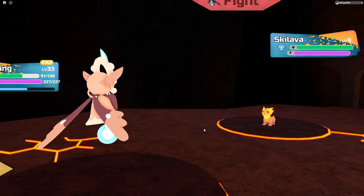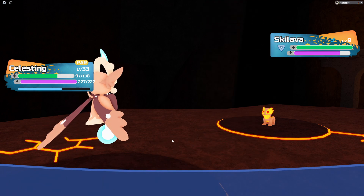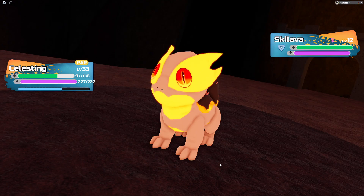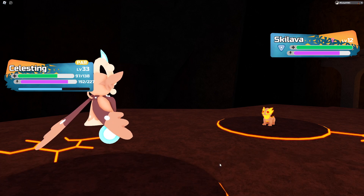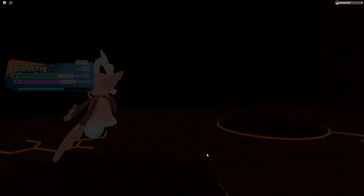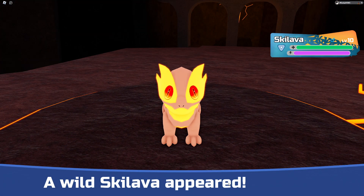Stop it! I swear if you dodge — oh my god, stupid thing. Not even gonna waste my time. This is really annoying — who thought this design was great? I should have the option if I want to fight. It should be rare that you get a surprise attack with no option to leave, because this is so repetitive and very annoying. Let's just run away — I don't even want to bother.